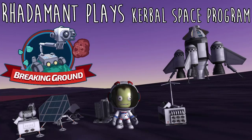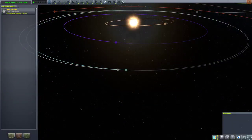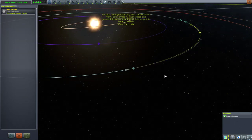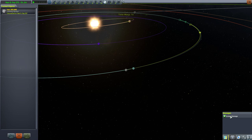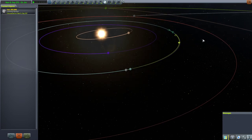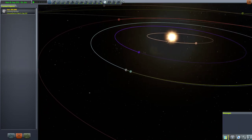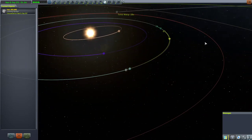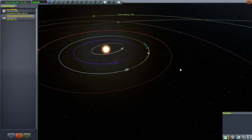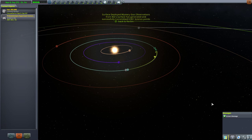Hey everybody, Radam here. Thanks for tuning in to Kerbal Space Program. So last we left off, we were planning on grabbing this asteroid here. Before I even start, I had to go through my missions of Deployed Science and kill all of the Deployed Science I had on the Moon, Minmus, and Duna because they were generating so many screen messages that my game became quite unplayable.